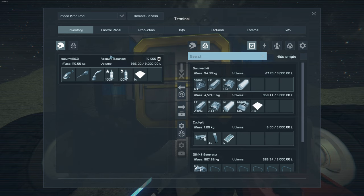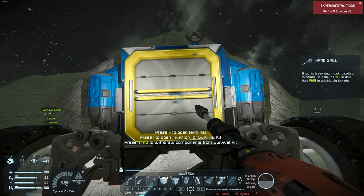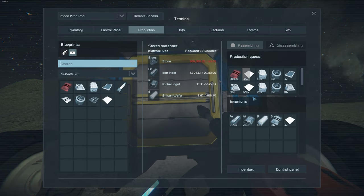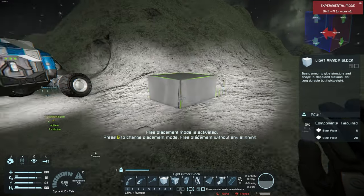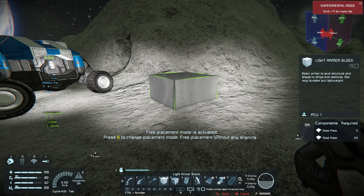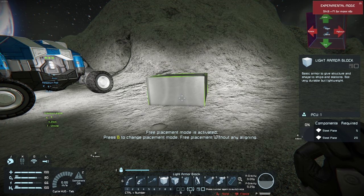Now we have the exact resources required in order to build the stuff in our build planner. There's a button to withdraw components from the build planner — it moves them to our personal inventory. The other way is to just middle-click and everything available gets put in your inventory. So I'm going to press the 4 button and as you can see we have our block in the top right corner. Pressing Home rotates it, and we can move it around however we want.